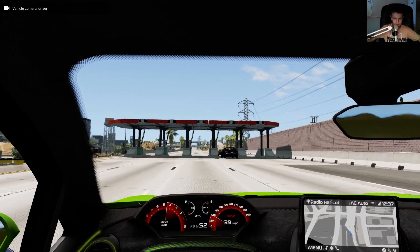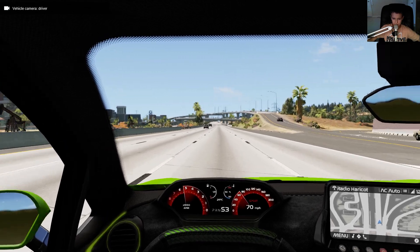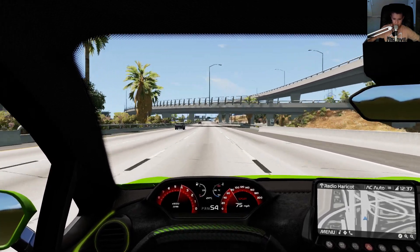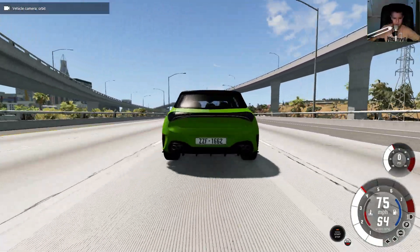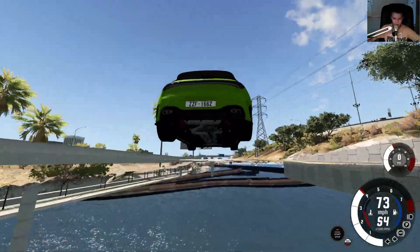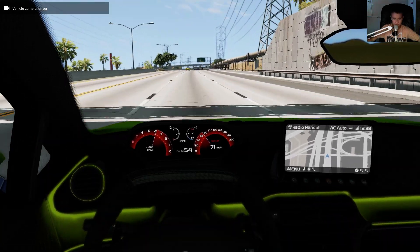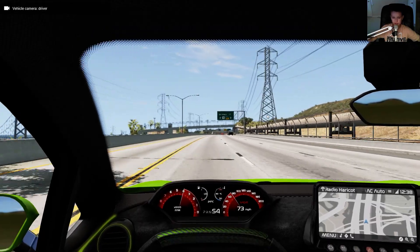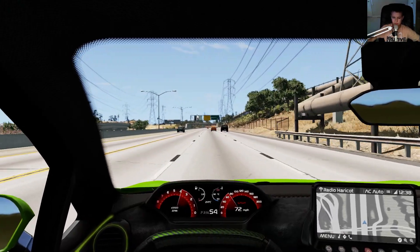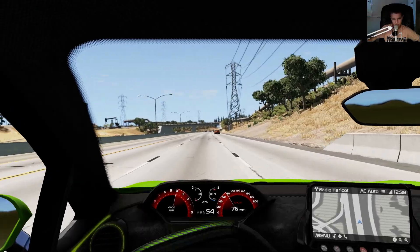Should I do inside view? Yeah, I'll do inside view. Yeah, the speed on this highway is 70, so I'm going to go 70. Yeah, so this is just a soft body physics simulator. You can download it, but you better hope you have a good graphics card, because I don't think integrated graphics can run this game. So integrated graphics people, sorry — you should just buy a GPU. The minimum GPU is like a GTX 550 or something.